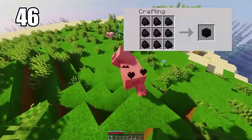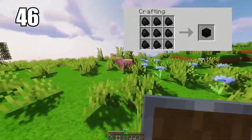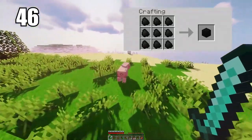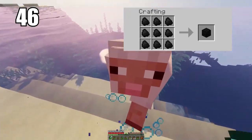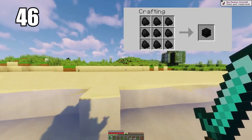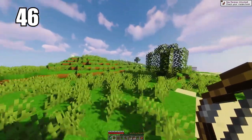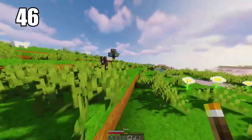Coming in at number 46 is making coal blocks for better efficiency. I recommend this in a couple of circumstances: if you're transporting a lot of coal and want to save space, making them into blocks is good. Also if you want to burn more materials, coal blocks are better than single individual pieces. If you're doing some serious smelting, make coal blocks as the efficiency will count in that regard.